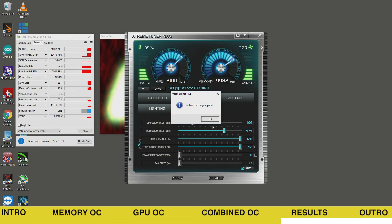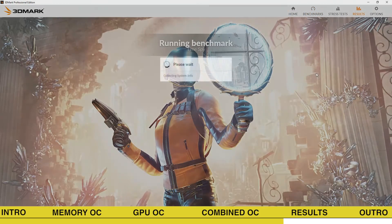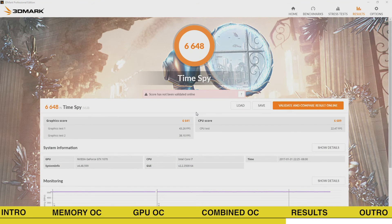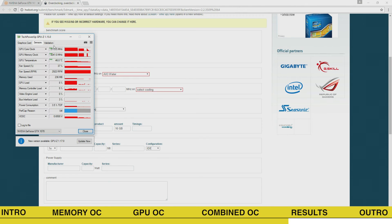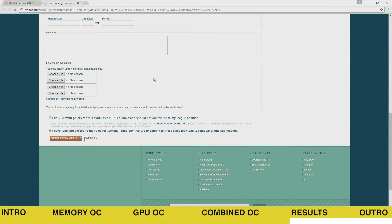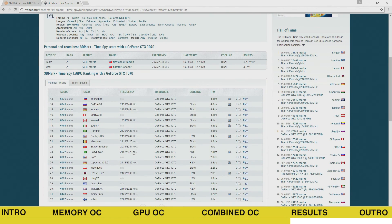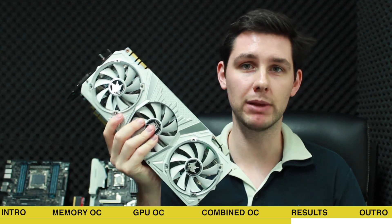Fingers crossed! Great success — our final test is stable and results in a performance increase of a couple of points. We are now at 6648 marks. After validating and pushing to the leaderboards, on HWBot we are ranked 22nd, one step below the Belgian overclocker Maskman. I'll get you next time! This concludes our overclocking adventure with the GALAX GTX 1070 Hall of Fame Limited Edition.